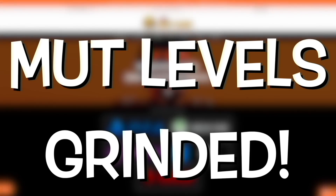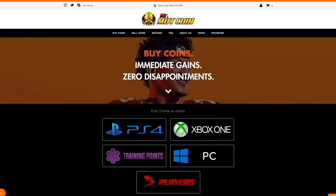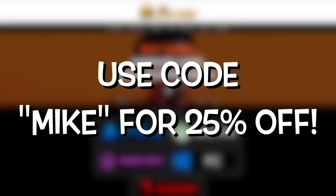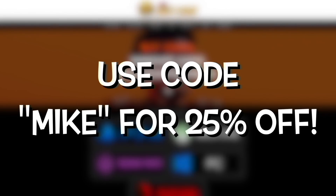If you guys need coins, training players, or even your MUT levels grinded for you, make sure to check out my new sponsor's website, mrmuttcoin.com. Use code MIKE at checkout for 25% off. Ladies and gentlemen, how we all doing today?